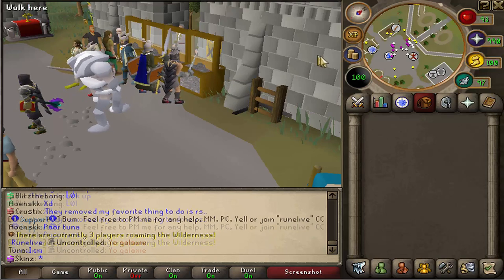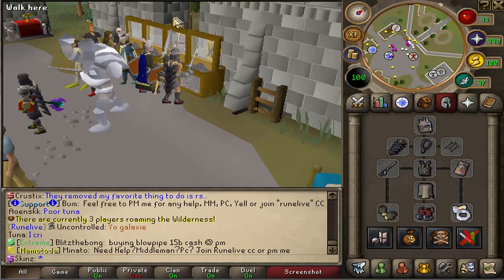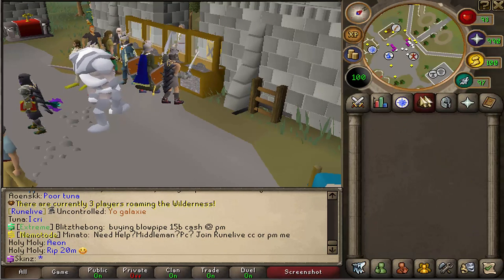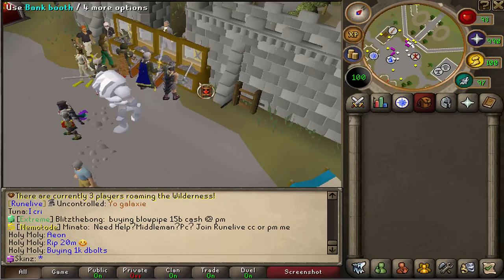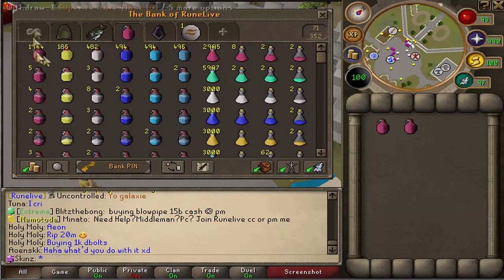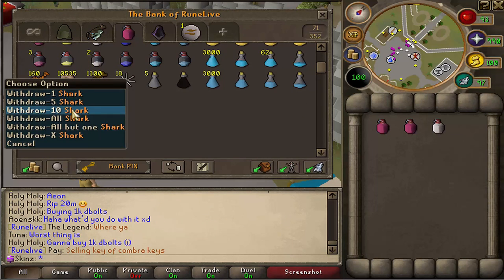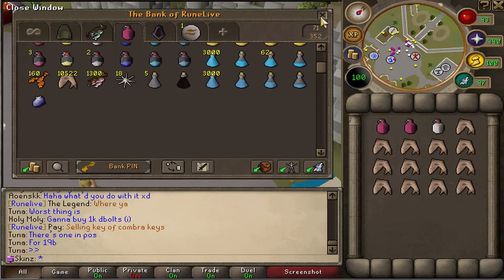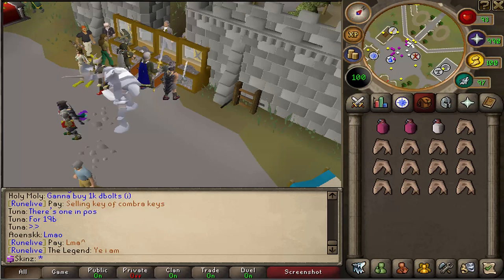I've got a Skeletal Wyvern task. I don't know if they drop many charms but hopefully they do. I'm going to collect all the charms that drop and then once we hit 99 Summoning, for the rest of the episode I'm probably just going to be grinding out Dungeoneering, getting that up to 99, and then we'll be golden for the rest of the series.